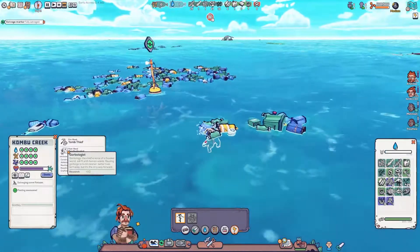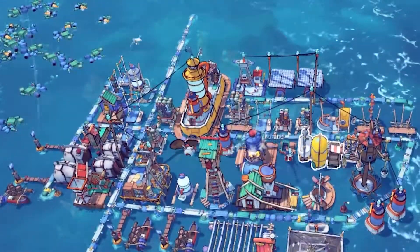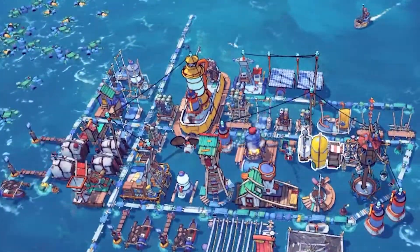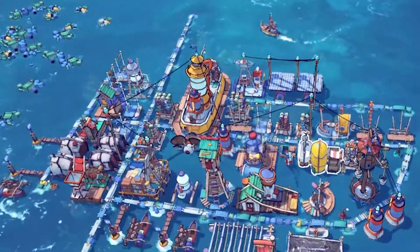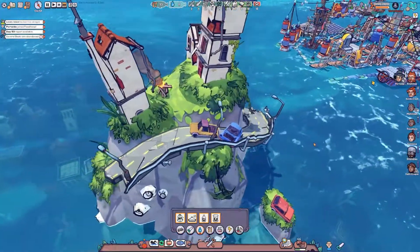If you manage to find seagulls to befriend, build them a home, and you can keep them fed, they'll actually work passively to collect both wood and plastic for you. Since these are the most basic resources and they're required for almost everything, this frees up a lot of your colony's time, in addition to being a cute and clever system of passive productivity.